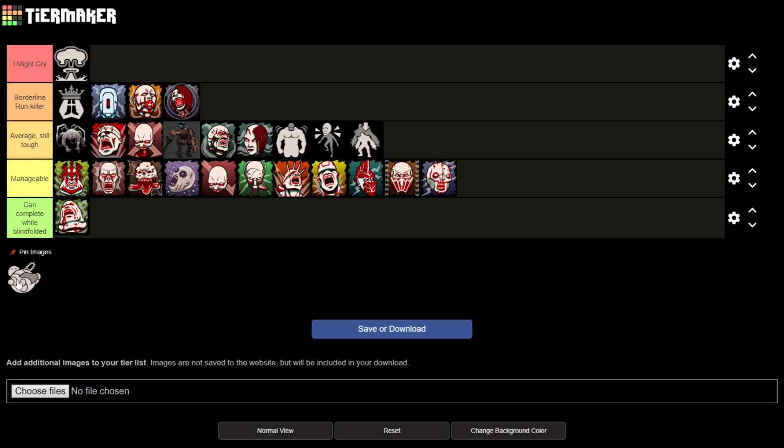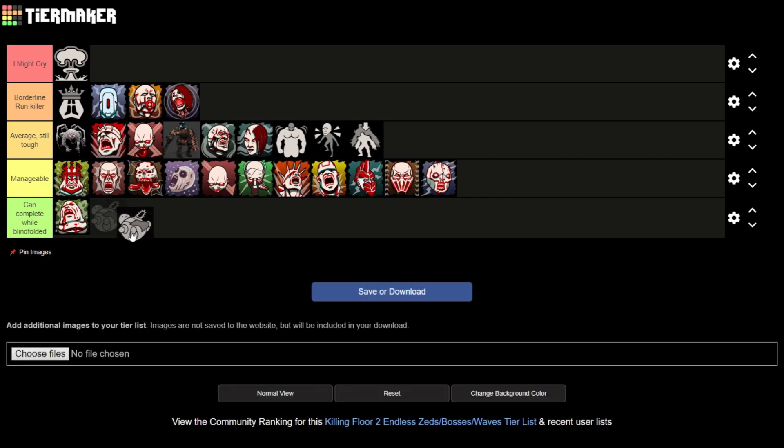Last but not least, we have Up, Up and Decay. I don't know why this is even a modifier — I don't really find anything challenging about it. I could complete this blindfolded. Zeds are so much weaker with this modifier, and as soon as you do kill them they just fly up into the sky and die. It's weird. I don't really find anything challenging about it, which is why I don't know why it's even a modifier in the first place.